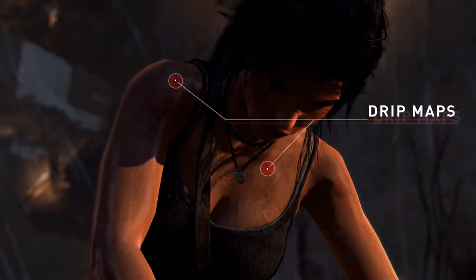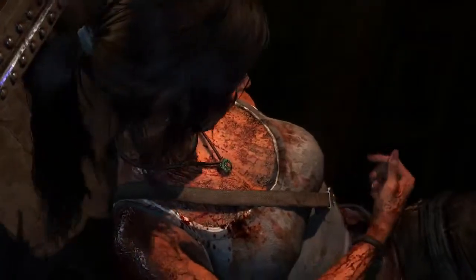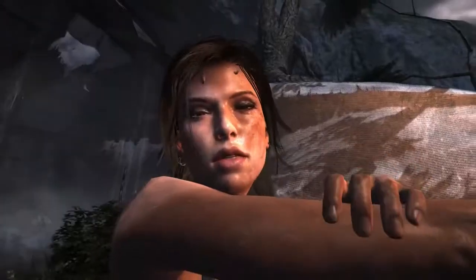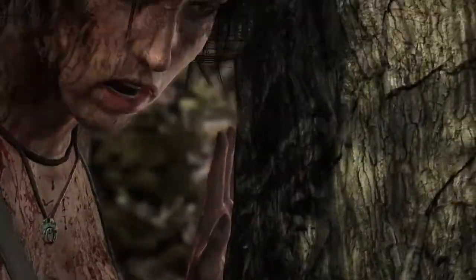Drip maps have been added across Lara's skin that actually react dynamically in the environment when she's under stress or exposed to rain or wading through water. These drip maps are effectively textures or wraps overlaid on top of the model at different locations that are turned on or off during certain game events. So you can actually see the beads of rain rolling across her skin and you can see the blood drying on her as she walks across some really dangerous and harsh environments.